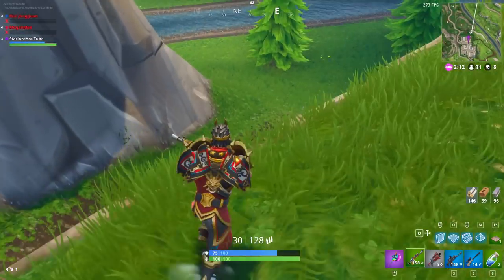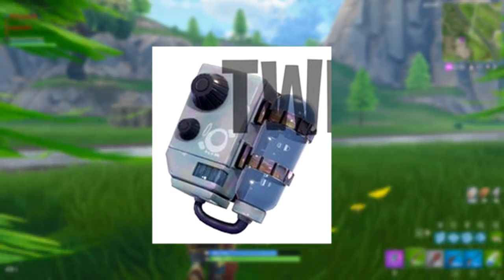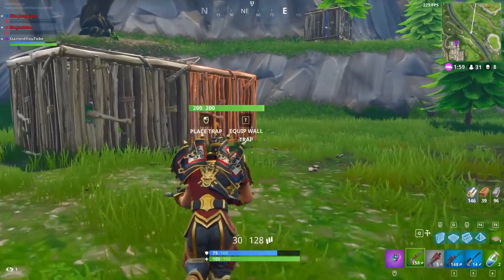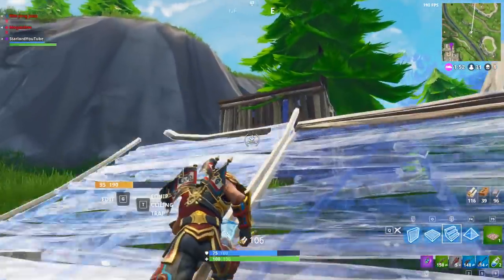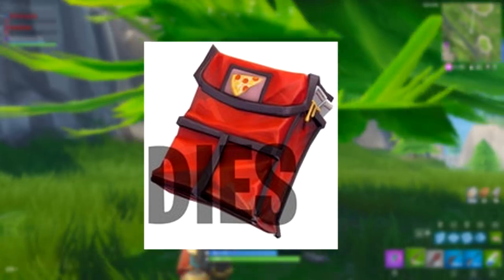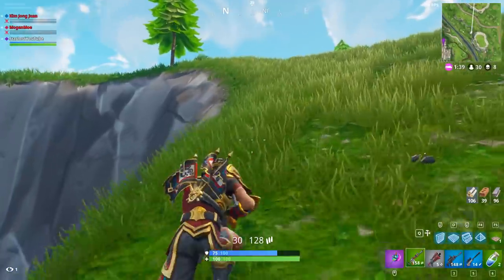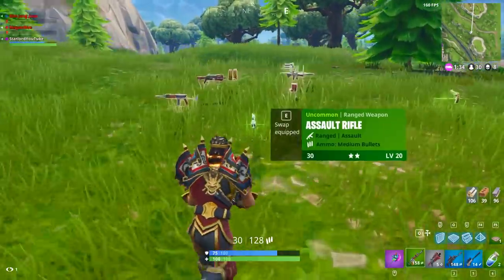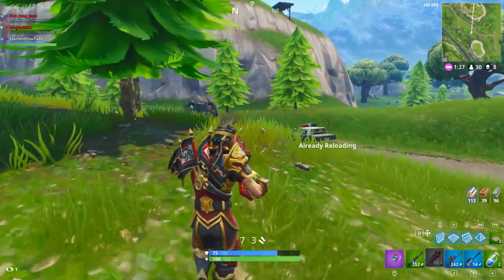Moving on to the second back bling on screen right now — as you can see, it is some kind of water device, kind of like an oxygen tank but the opposite way around. It is a water tank with dials on the side to adjust the pressure. That will be explained with the next skin. The third back bling looks like a pizza delivery man's bag with pizzas inside — you can see the cheese dripping out and also the pepperoni pizza logo on the front of the bag. That will complement another skin, and I think you guys know which one it is.